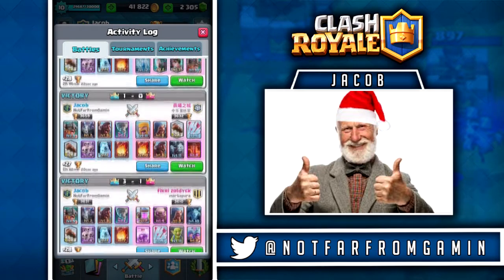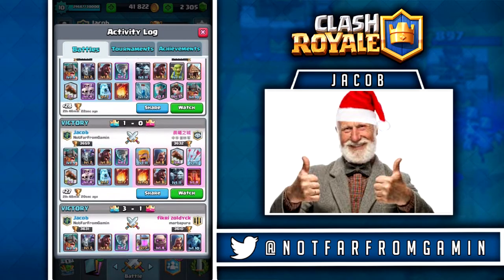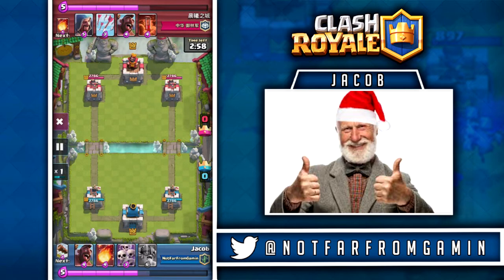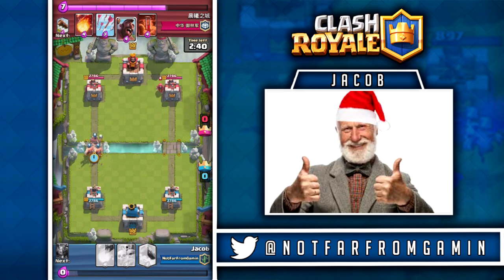I actually have a three crown here and a three crown there, but I'm going to watch this one because it's a closer match and it shows you more of how to play it. Basically, if someone drops a giant, lava hound, or golem on one side, and you have the elite barbarians and hog rider up at the same time, just drop them as fast as you can on the other side — it's an instant tower, maybe even a three crown.